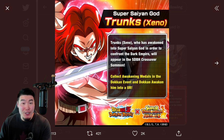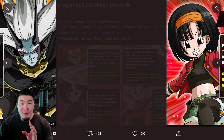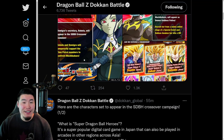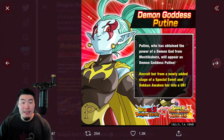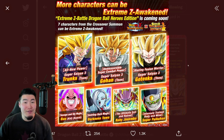So to recap: five Dokkan Awakenings, seven Extreme Z Awakenings, five new summonable units — once again, Super Saiyan God Trunks, Mechikabura, Xeno Pan, Supreme Kai of Time, and Robelu. And then Poutine is free-to-play. A bunch of upgrades and a bunch of new units — pretty good in my books.